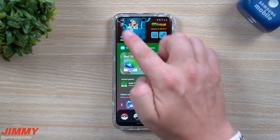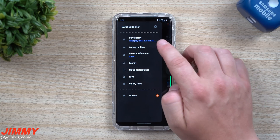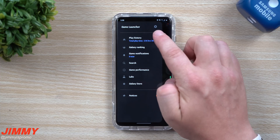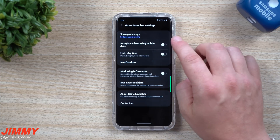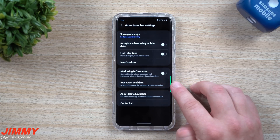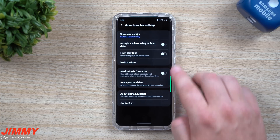Let's move over to the very top left-hand side and take a look at the menu icon over here. This is where you can go inside the settings of game launcher. The main things to look at are: you can erase your personal data — this is all saved through your Samsung account — and you can turn on or off your marketing information.